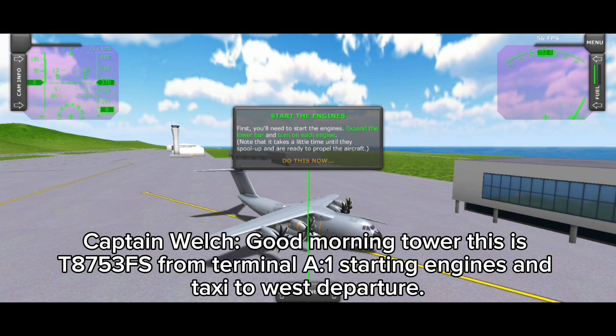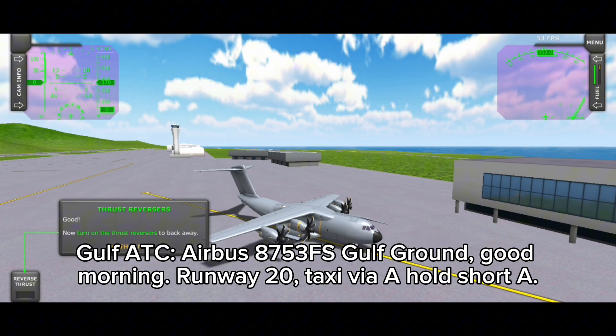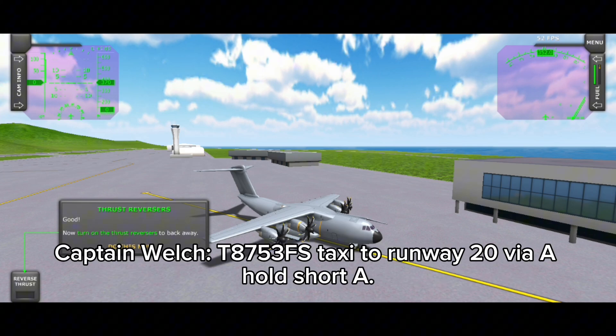Good morning tower, this is Tango 8753 Foxtrot Sierra from Terminal Alpha 1, starting engine and taxi to west departure. Airbus 8753 Foxtrot Sierra, Gulf Ground, good morning, runway two zero, taxi by Alpha, hold short Alpha. Tango 8753 Foxtrot Sierra, taxi to runway two zero via Alpha, hold short Alpha.